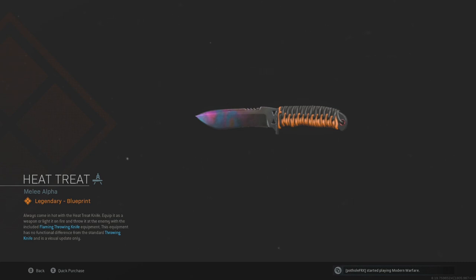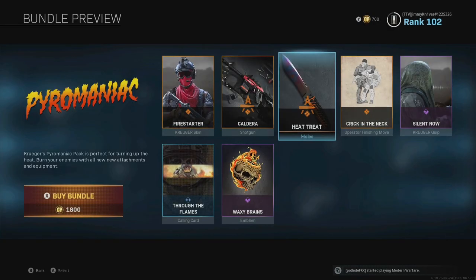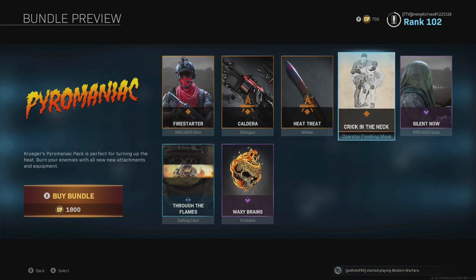With the included flaming throwing knife equipment, this equipment has no functional difference from the standard throwing knife and has a visual update only. So there's no update to the actual knife itself because it's already a one-shot kill. They really do need to add more melee weapons into the game — they only have the knife, and they just included an axe which was very surprising. But with this Heat Treat knife, we'll see what it looks like in the game once I purchase the bundle, which I really don't want to do at 1800 COD points.